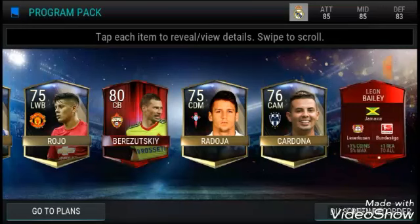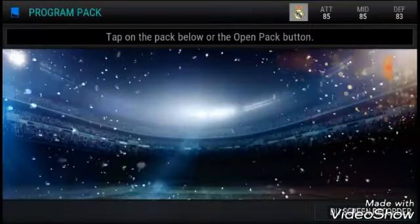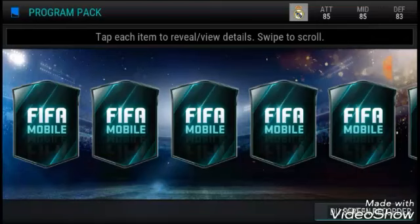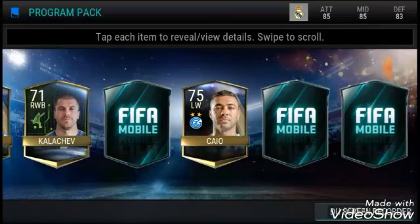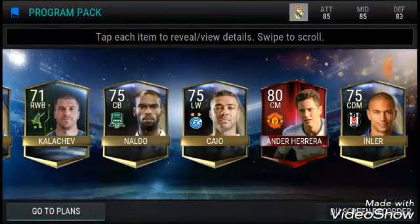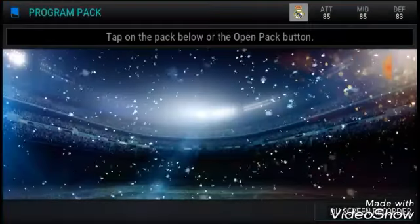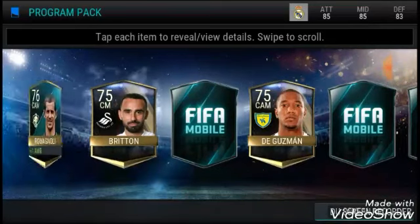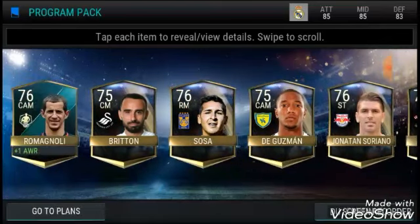There's a rookie edition, plus one coins, and plus one reaction. Two elites in that pack — let's hope to keep that trend continuing. An out-of-position player and an 80 center mid Herrera.